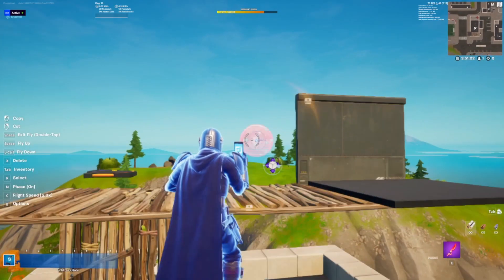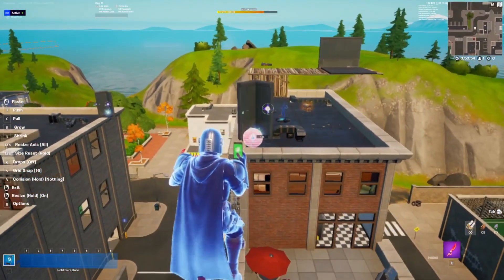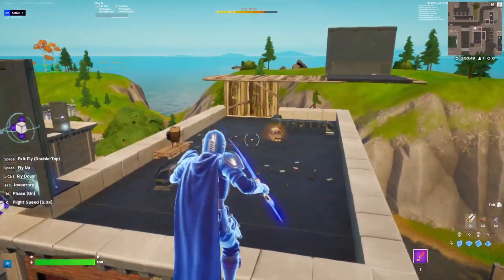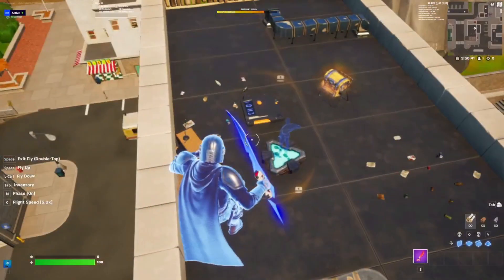You're going to want to take the other prop mover and place that on the other wall. Then you're going to take the third prop mover and place that on the floor. Then what you're going to need is to take the trigger and place it near your spawn area. And then you're going to start the game.